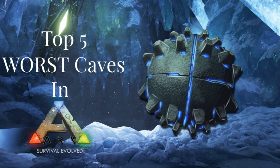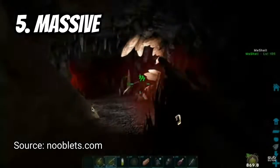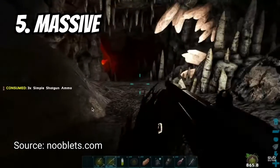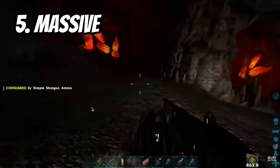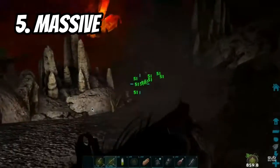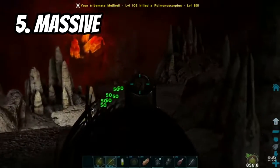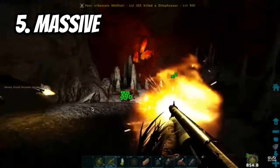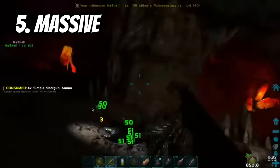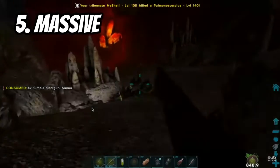We're gonna do the top five worst caves in Ark, and obviously we're only doing caves on the Island because that's the only map I've done. Coming in at number five is the Artifact of the Massive. You might be wondering why is the Artifact of the Massive at number five? Why should it be a bad artifact?